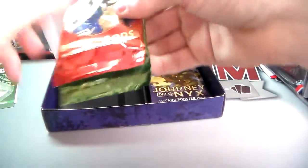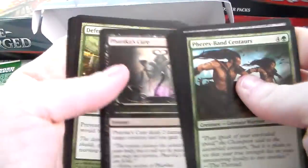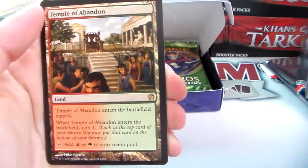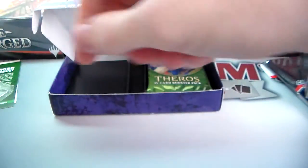Let's go in a different order this time — Theros first. I also recommend you check out Darium CCG's YouTube channel if you haven't already — I'll put a link in the description below, wonderful people with great personalities and awesome content. We have a Destructive Revelry, Phalanx Leader, Coordinated Assault, the Temple of Abandon — the red-green scry land — and a foil March of the Returned. Cool.